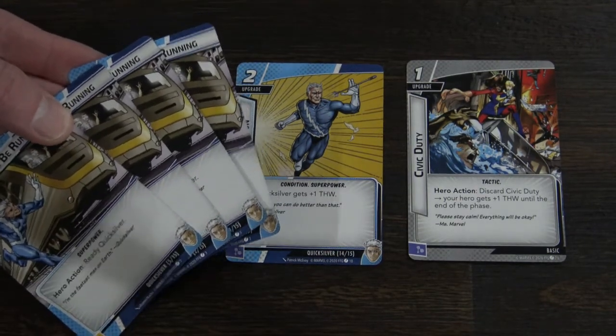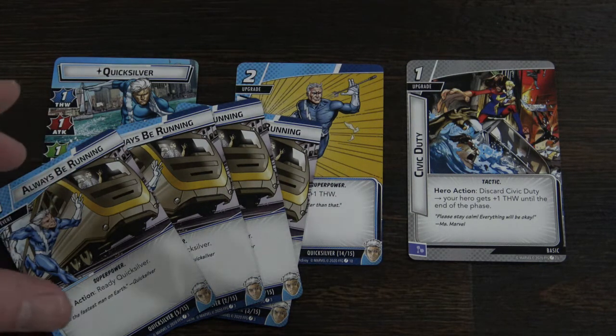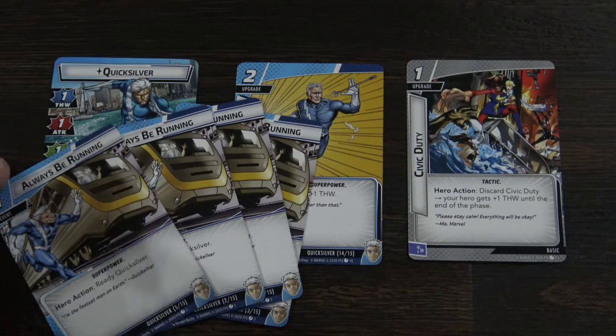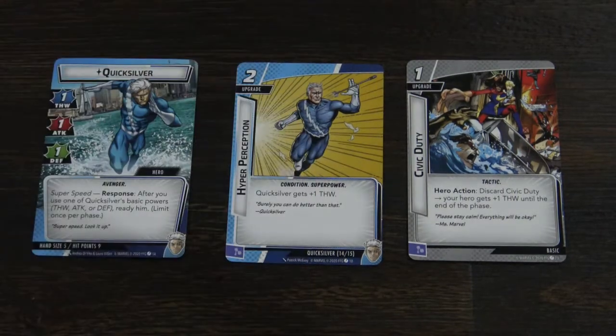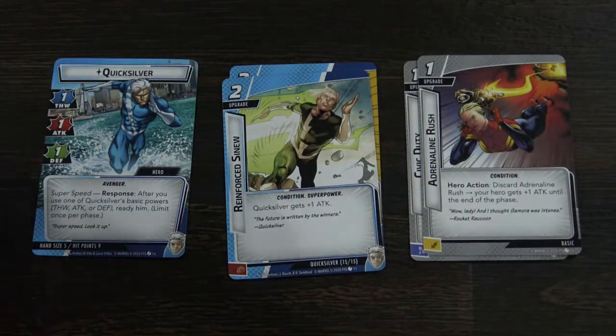In this deck there are four copies of Always Be Running, which allows Quicksilver to ready an additional time. He can already ready once per phase for two different actions — this card allows him to do a third action. With multiple copies it gets really crazy fast. A plus three with Always Be Running now gives you essentially a three-times multiplier for thwart, so you're removing nine threats total. You can do the same with attack, punching something three times for nine points of damage.